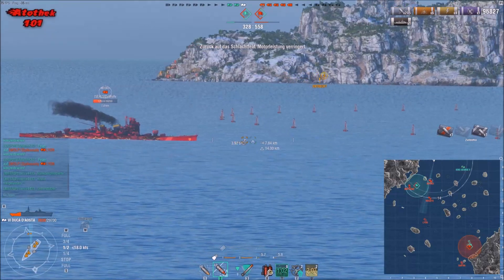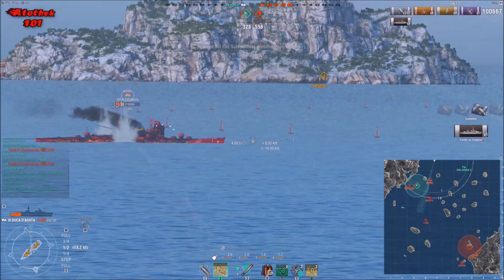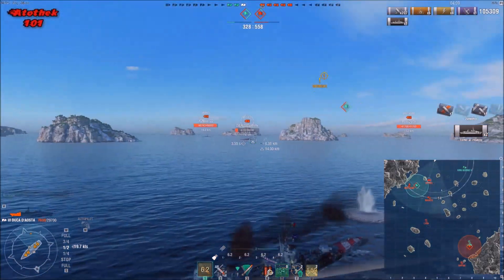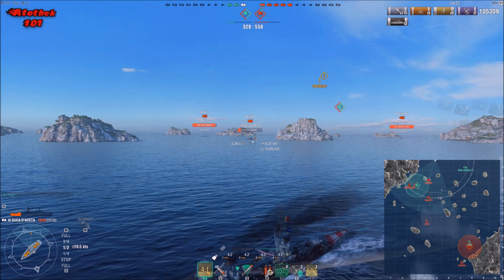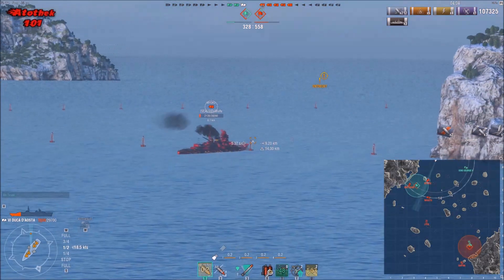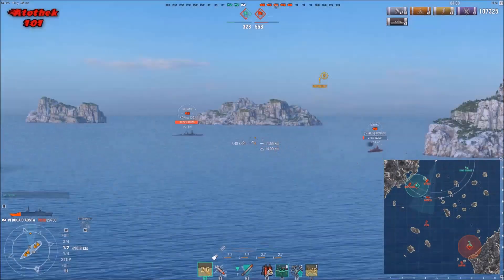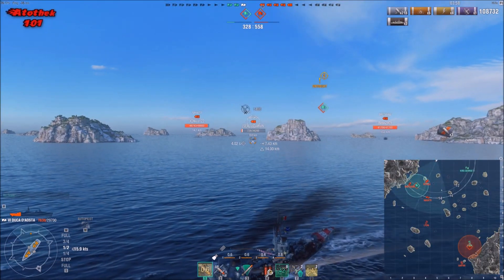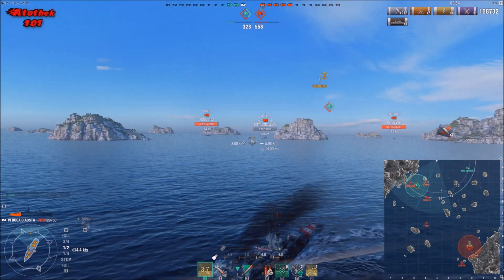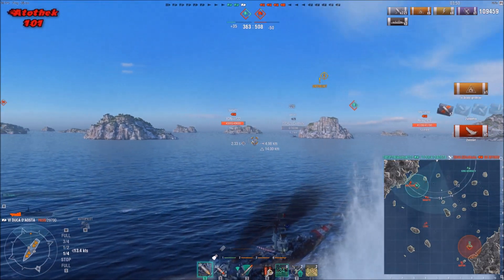I switch to AP. The Myoko is absolutely oblivious — unbelievable that you can play like this and not get punished. King George is running even further away. I'm totally alone against — okay, the Nagato isn't shooting me — wait, he did. He already shot me. I scored another citadel. Switching to HE because he's turning away again. Hugging the border because there's nothing else I can do. Maybe I can finish this Myoko this time — that would be great. King George running even further away.